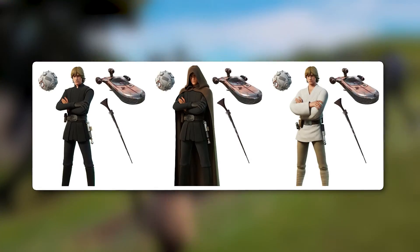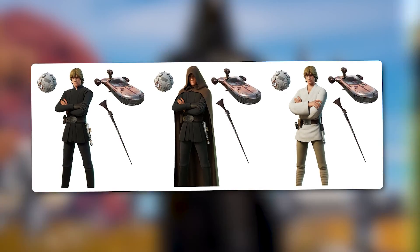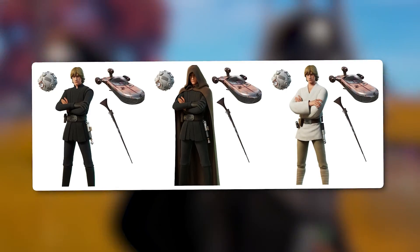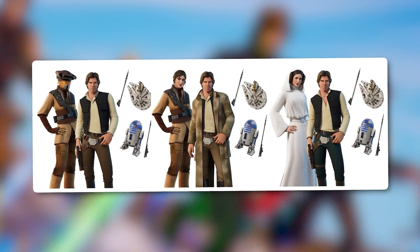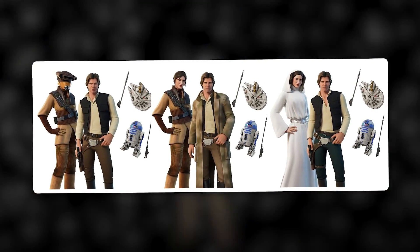We have the Luke Skywalker skin with a Tatooine Episode 4 style, an Episode 6 Jedi style, and a cloaked hooded version of the Jedi style as well. For Princess Leia, we have her Episode 4 Princess style and the Episode 6 Bounty Hunter disguise style, which is kind of an obscure look for Leia in Star Wars.